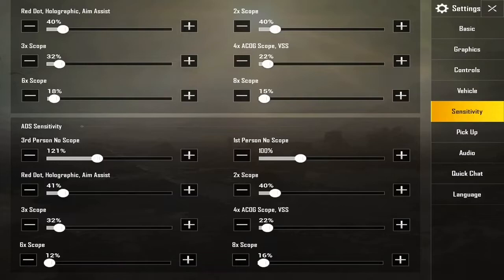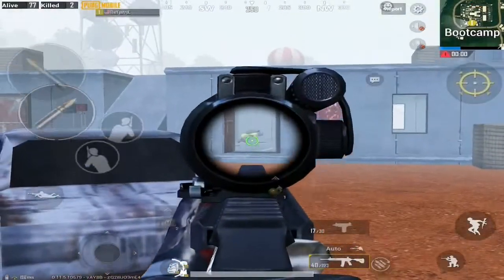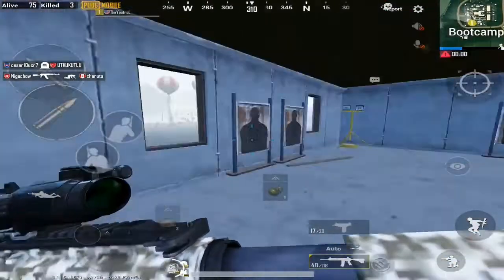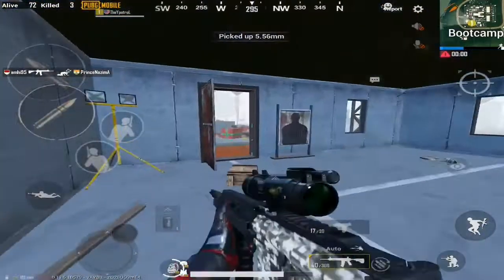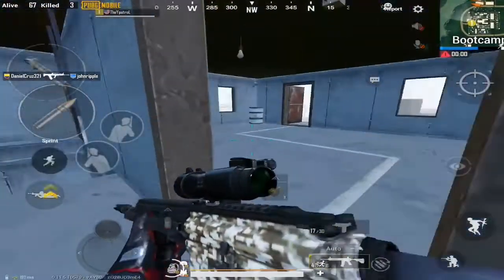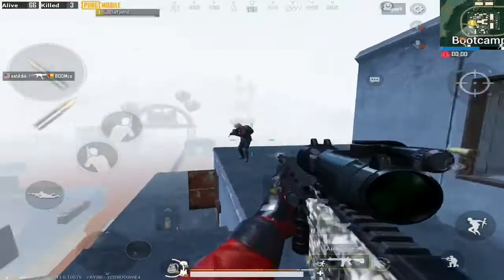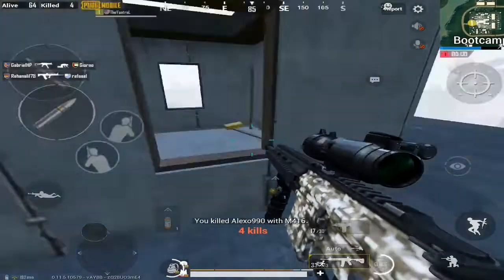You should turn off peek and fire, because those buttons make you slower when you're trying to quickscope somebody. I suggest you turn that off. Also, do not use gyroscope if you're trying to quickscope — it's gonna mess you up. Have aim assist on, because it helps whether you're a beginner or not. It gives you a bit more chance of hitting that quickscope or headshot.